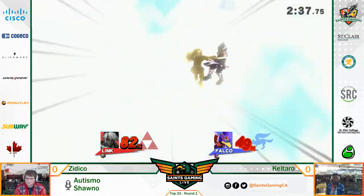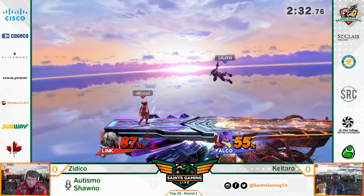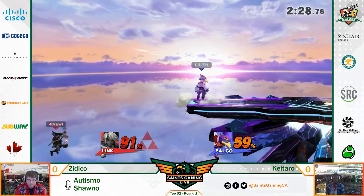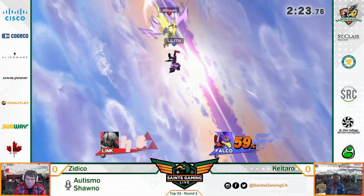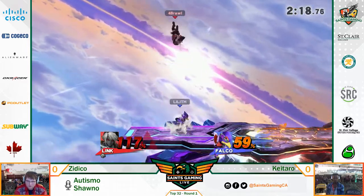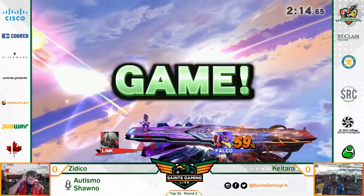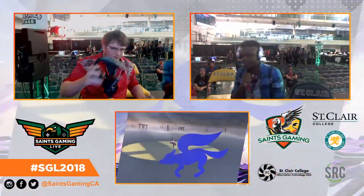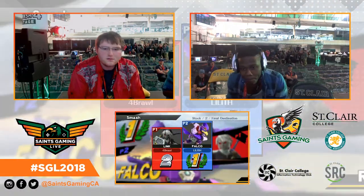There we go, now he's getting something cooking. Some good damage there from Link. We see you Ziriko, putting some pressure on that Falco. Nice, good arrow. This is the bomb - once again, we've seen Falco off stage maybe three times this whole game and he's just constantly punching Link off. Nice air dodge. That's gonna be first game going to Kataro on the Falco.